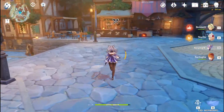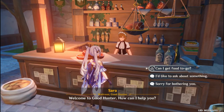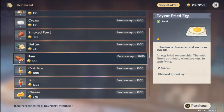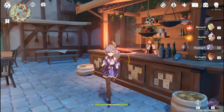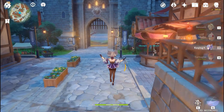For sugar in Mondstadt, it is sold by Sara. I've already bought it so it's sold out here. But if you don't want to buy sugar or do sweet flour farming, there's another option.